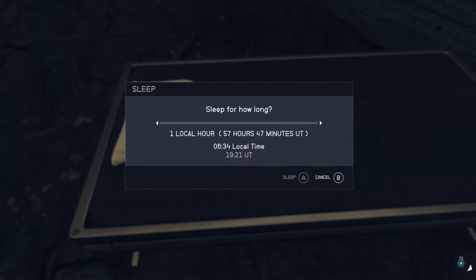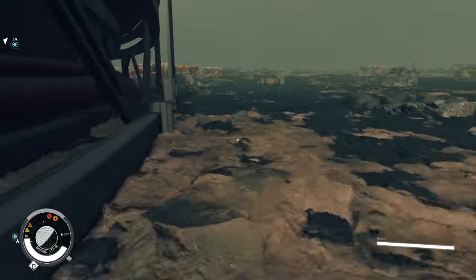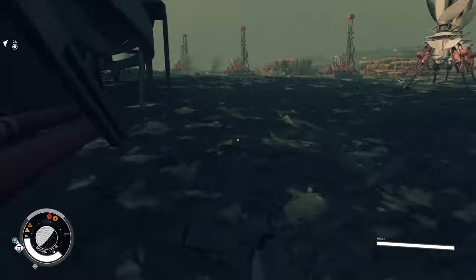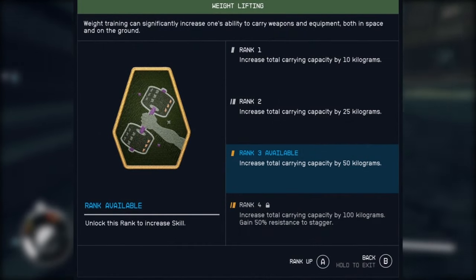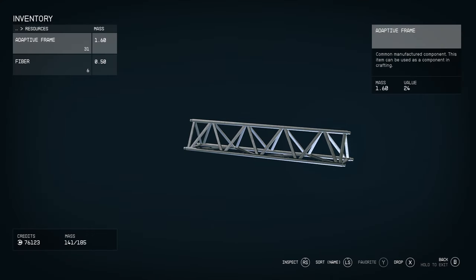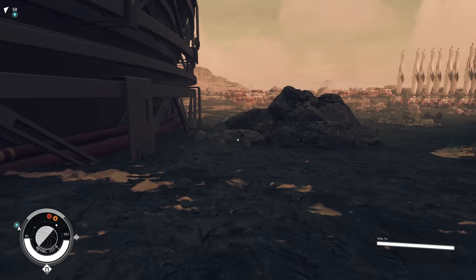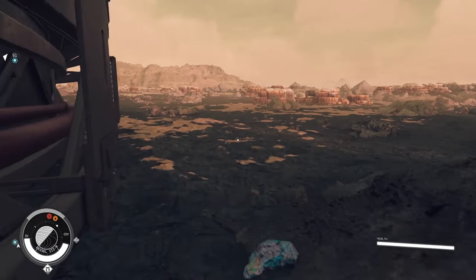Then stop at your bed and sleep for one hour. When you wake up, get back to running. Rinse and repeat until you level up your weightlifting skill. Once you get weightlifting to level 3, you will need to grab a few more adaptive frames to get back to that 75% capacity level. After you do this, get back to running and you will max out weightlifting in no time.